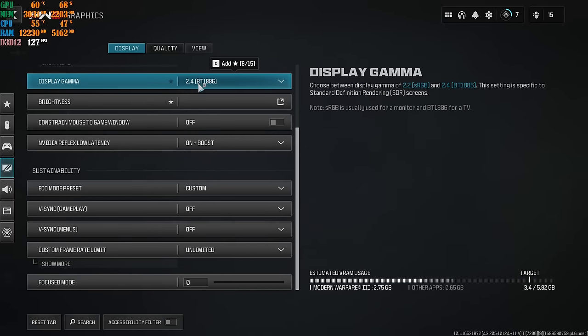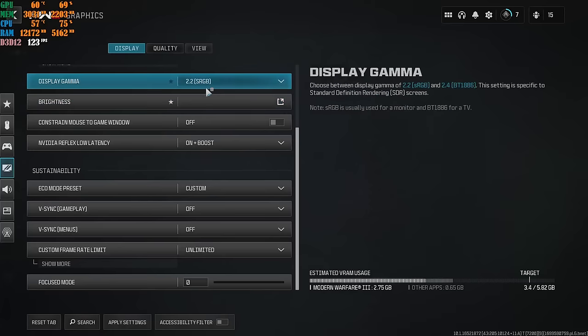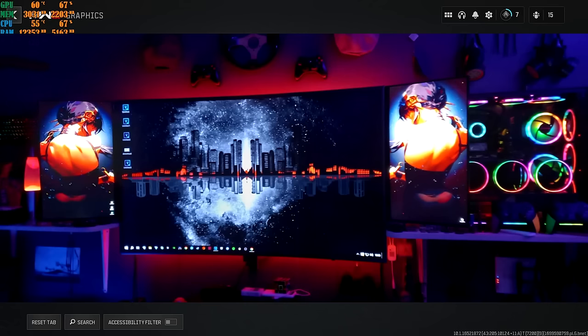Something important about Display Gamma: a lot of people select the 2.4 option, but I do not recommend that if you have a monitor or gaming display. 2.4 is for TVs, not for monitors. 2.2 is for monitors. So 95% of the gaming community should be selecting 2.2. I run a TV which is why I use 2.4 — I'm on an RTX 2060 OC, i7-9700K, 16GB RAM, everything overclocked.